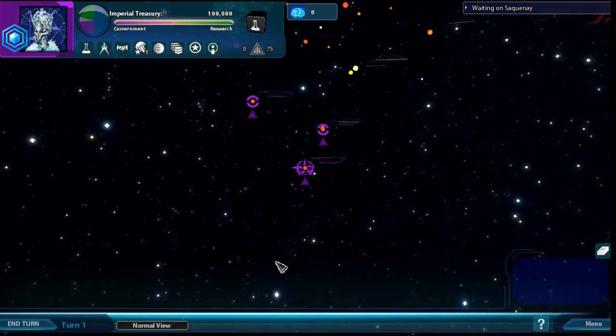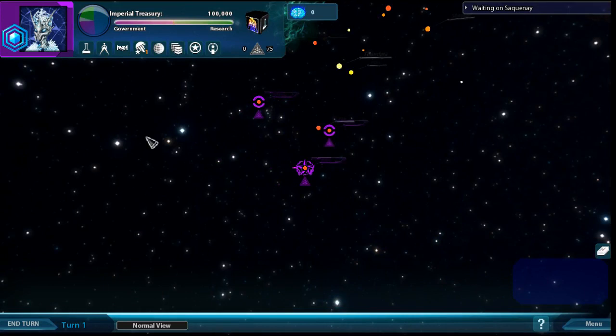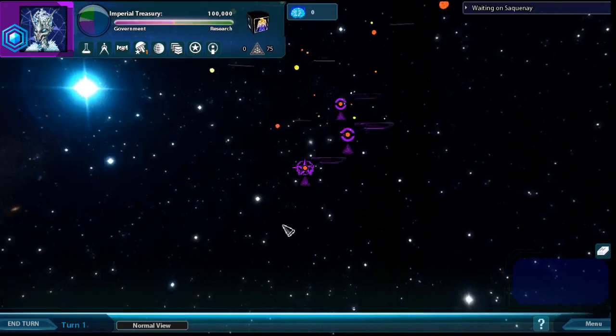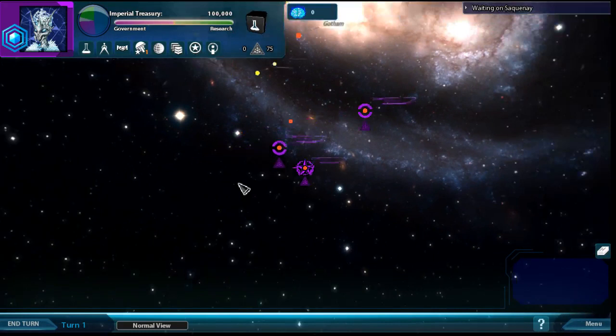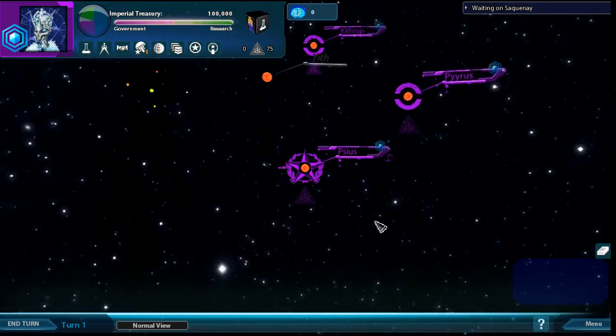Hello everybody, welcome back to Let's Play Sword of the Stars 2, this is episode 3. Last time we spent the whole time in the design screen looking at weapons and armor and getting excited about these awesome ships. Unfortunately that's not for a while - we've got to actually build an empire and an economy and all that stuff, so let's get around to doing that.